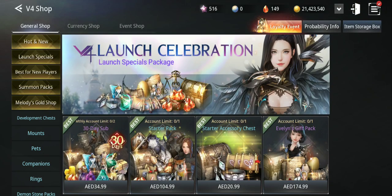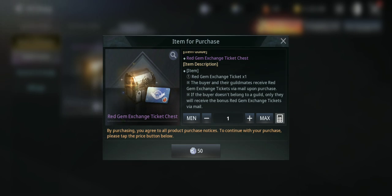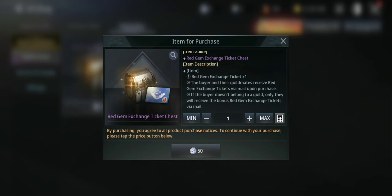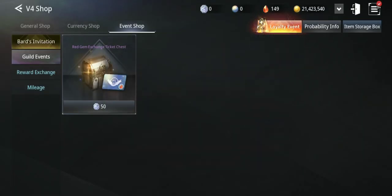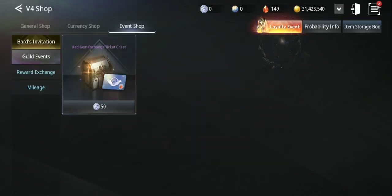You can get red gems exchange tickets through some events. Go to the shop, event shop — here we have the guild event where you can buy a red gems exchange ticket. If you buy this one, the buyer and their guild mates receive the red gems exchange ticket via mail upon purchase. So if you're in a guild, you and your guild mates will receive it. If the buyer doesn't belong to a guild, only they receive the bonus. You need 50 alliance tokens — I'm not sure exactly how to get them, let me know if you know.